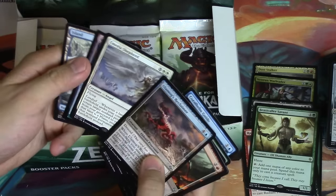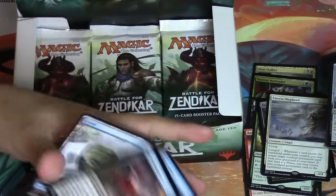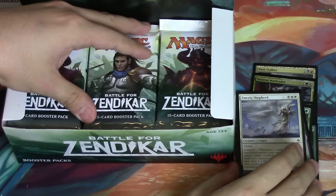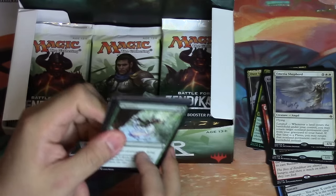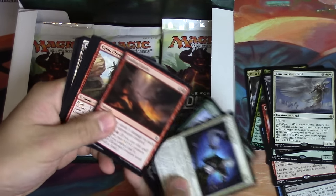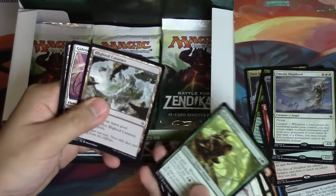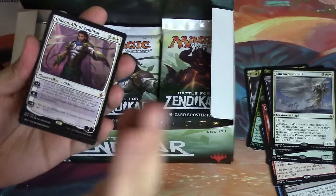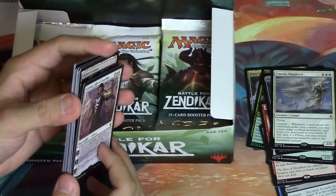Chandler - and this card in foil is kind of pricey, I have one myself. So I'll move those aside. Wow - let's see - come on... Gideon! Yes! The only card worth any money in the set. I would have felt really bad for Dan if he didn't pull Gideon - but he pulled one. It's beautiful.